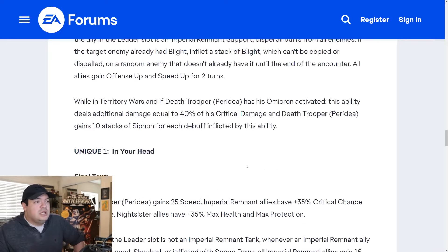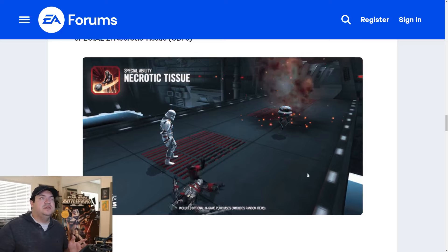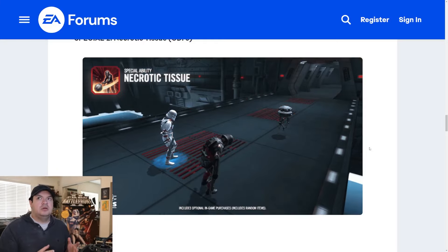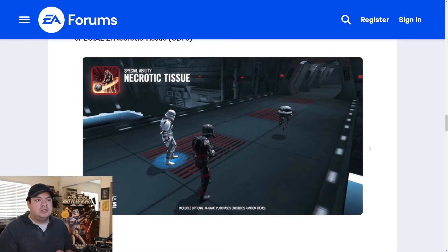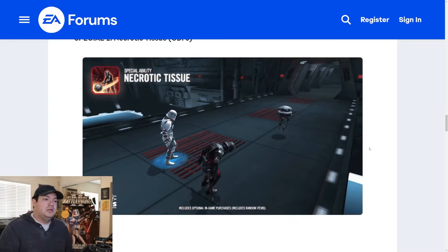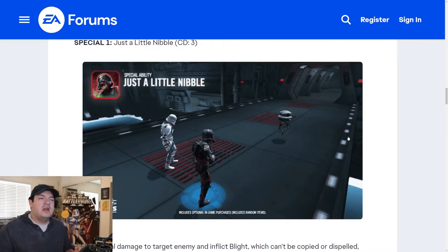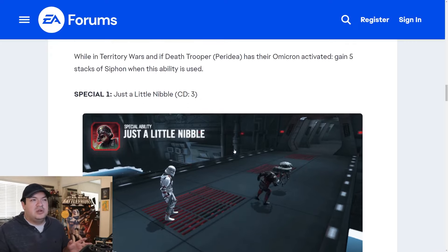Death Trooper Peridea looks really good. I'm happy they're experimenting with new ways to use omicrons, but one thing I was worried about is that there have been so many bad omicrons lately. For a TW omicron to be effective, it really needs to be on a lead or unique. With factions like the Tuscans, the omicron on Tuscan Warrior makes that character a bit better but doesn't do anything for the team. When omicrons are on a special ability, I get worried the team won't be relevant.